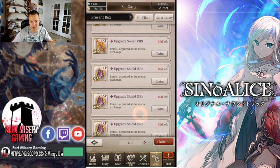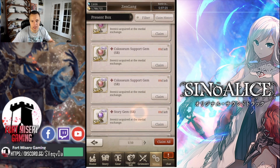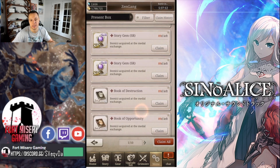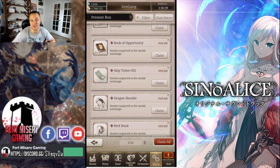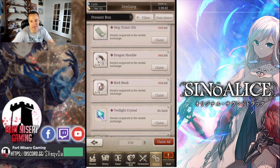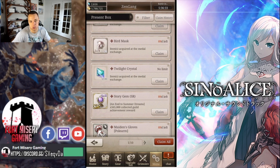You can pick up three SR upgrade swords, three SR upgrade armors, two SR coliseum gems for the main skill, two SR support coliseum gems, two SR story gems, two Book of Destruction, two Book of Opportunity for extra mastery points, and 10 skip tickets — which is very good. I save those for when I'm doing my purification before bed and I'm exhausted and just want to burn skip tickets on story without staying up hitting the button since we don't have auto repeat. You can also get two dragon shackles or bird masks, and 100 Twilight crystals. That extra crystal from the event is a great addition.